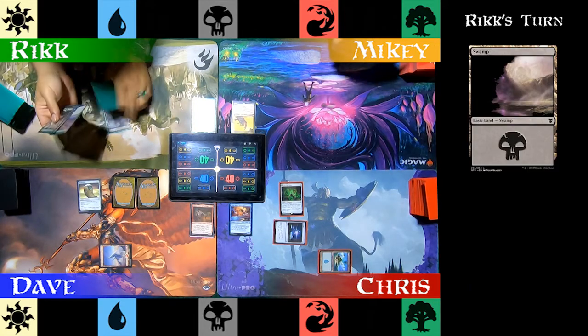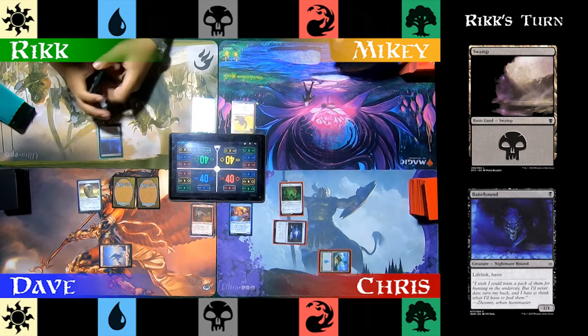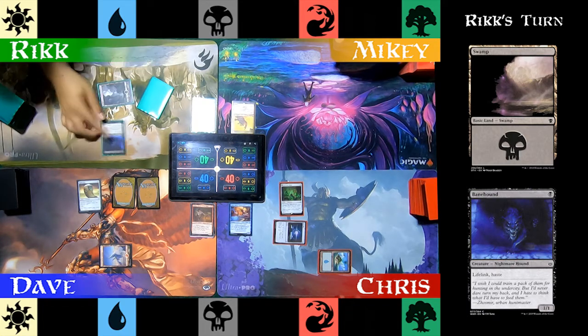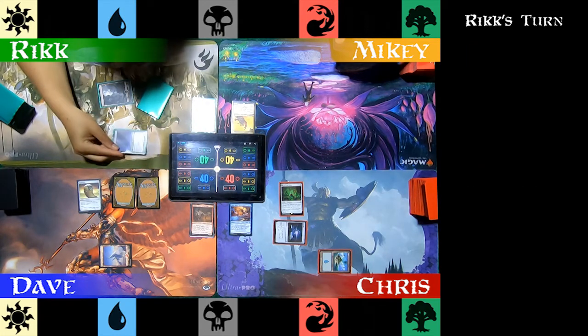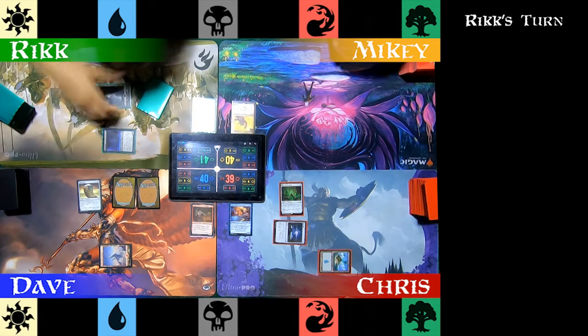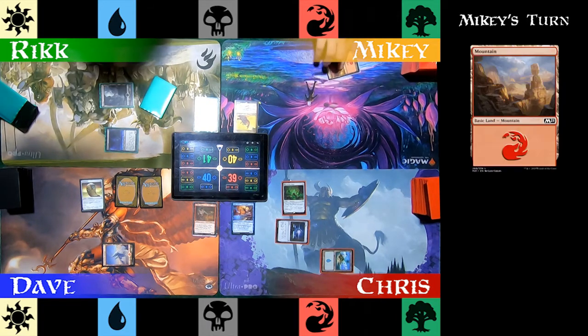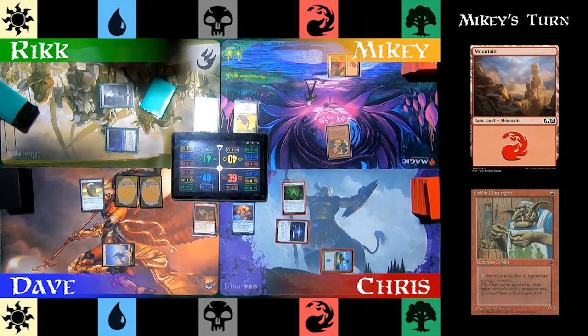Rick starts by playing a Swamp and immediately taps it into a Banehound. Banehound is one of his favorite creatures with Lifelink and Haste, and he immediately goes to combat, punches Chris for one, and gains one life. On Mikey's turn, he plays a Mountain and taps it into Goblin Chirurgia, which has an ability that lets him sacrifice a Goblin to regenerate a target creature. He passes the turn.